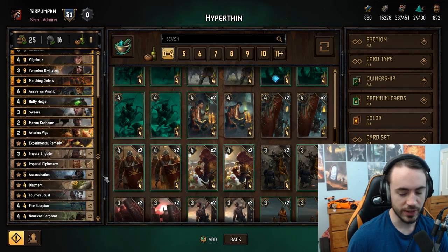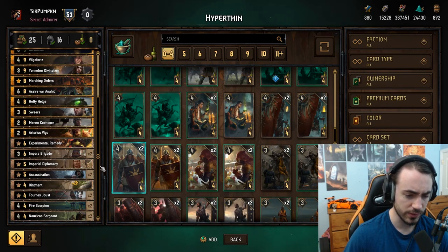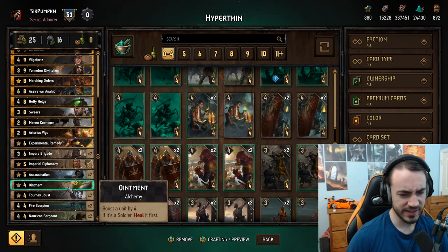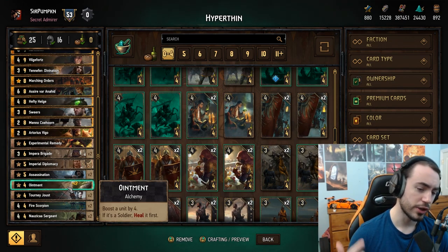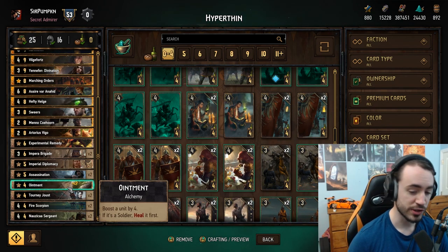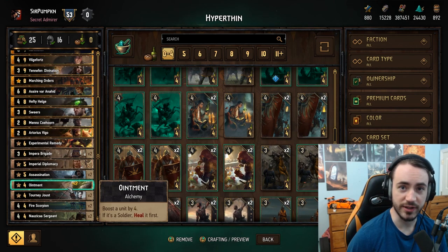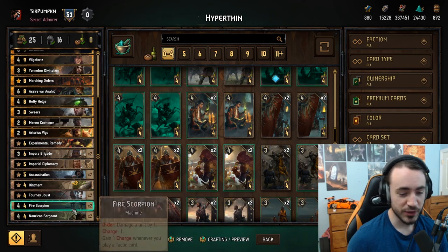Imperial Diplomacy — not the best bronze in the world, but the consistency on Vigo is of utmost importance, which means you have to play specials for your bronzes outside of these three. It is a tactic so it has extra value with Fire Scorpion and Hefty Helgi. Assassination is great removal tactic. Ointment is a little weird — not a tactic card, but really the only playable 4-provision special available. The cute thing: when you play Vigo your first Impera Brigade can be at 1 strength, so if you have Ointment in hand you heal it to 3 then boost it to 4 — a 6-point play for 4 provisions.